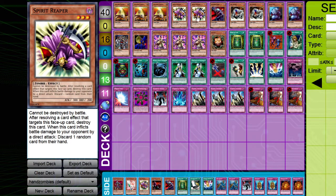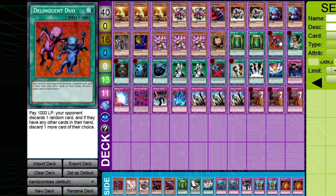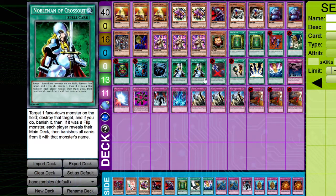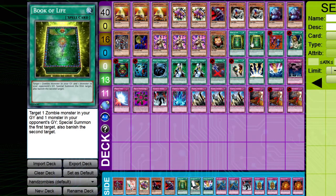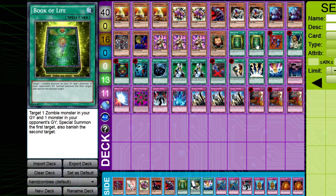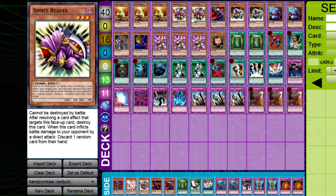Personally, I'd prefer to just run a third Spirit Reaper, since a lot of decks have trouble getting over it unless they have Sasuke Samurai, have to waste their DD Warrior Lady, or use a Chaos monster to get rid of it. Then of course we run Sangan as mentioned, two Book of Life, Graceful Charity, Pot of Greed, Heavy Storm, Mystical Space Typhoon, and Premature Burial — because Book of Life isn't always live, especially since Kaiku is removing monsters from the graveyard. Premature Burial makes it live more often, although it has anti-synergy with Spirit Reaper unfortunately.